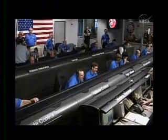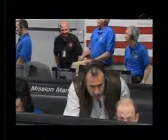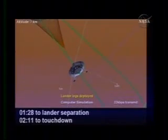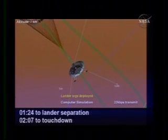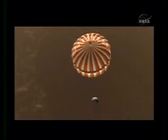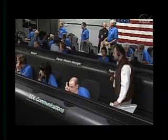Ground relative velocity 90 meters per second. Ground relative velocity 80 meters per second. Standing by for radar RF on and altitude convergence. Radar switch to altitude mode. Standing by for altitude convergence. Data lock deployment trigger detected. Ground relative velocity 60 meters per second. Standing by for altitude convergence.